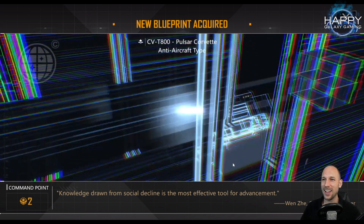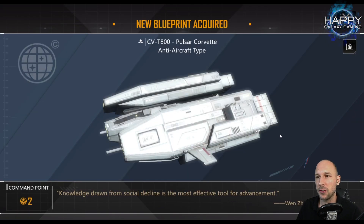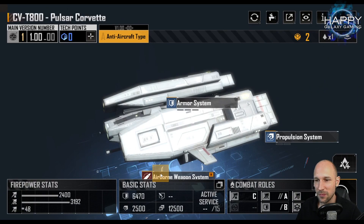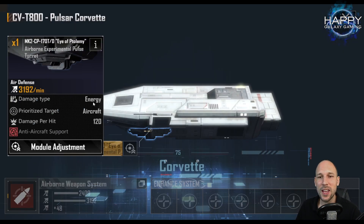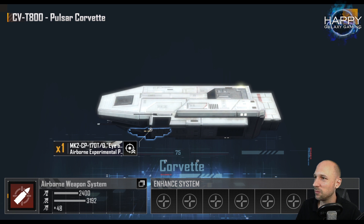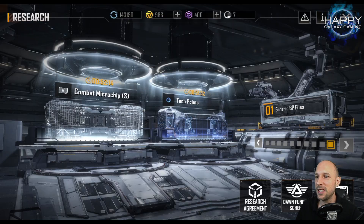Wow, I got a T800 — that is a big one. This is the best corvette in game, maybe even one of the best ships in game. If you do have a carrier, even the CV3000 is nice for this — you can bring this and it is just a beast. The T800 Pulsar Corvette has 2400 anti-ship damage, 3192 anti-air. We do energy damage, which means there's no defense for any of the airships — 120 damage per hit. This will just burn through everything. Amazing ship — we will go into the details of the corvettes later. For me this was for sure the best pull I've ever had this season.